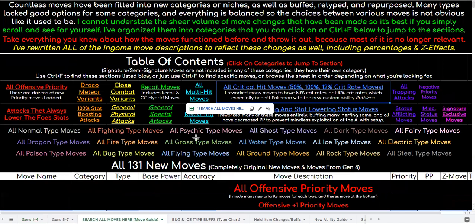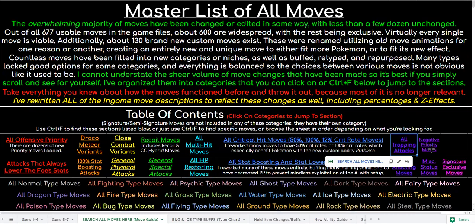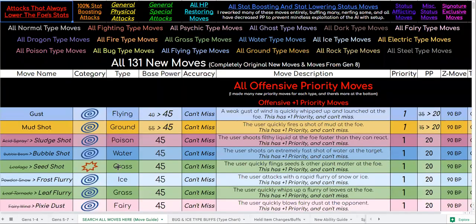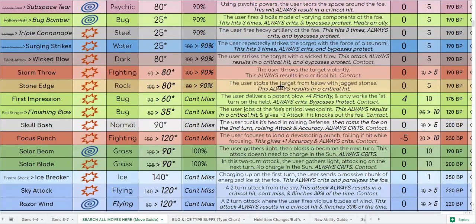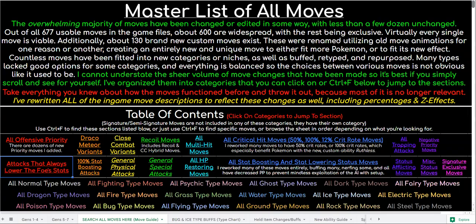I've reworked pretty much every move, so that's really worth your time to give it a look. I've got all these nice little categories — if you can see them on screen right now, you click these, it'll take you to those sections, and you can just check out what all these moves do now. I would just recommend if you're totally new here, just to scroll through and give it all a read and familiarize yourself with all the moves.